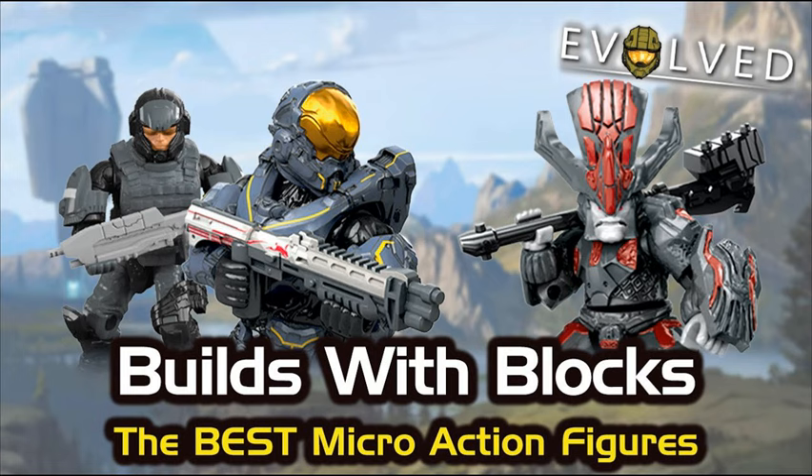It doesn't even say Rookie anywhere on his armor, so you could just use them as generic ODSTs — that's a great army builder. It also sets an interesting precedent for Alpha Nine going forward. Up until that point they'd all been done with white arms and fire armor, but now he was done in that gun metal color — and that gun metal color is the same used on Mickey in the 20th anniversary pack. I have a feeling we'll be getting new releases of the rest of Alpha Nine down the line.